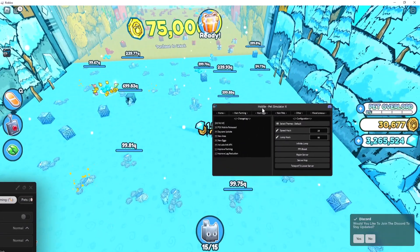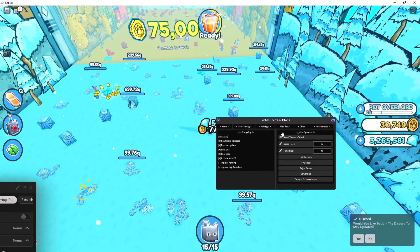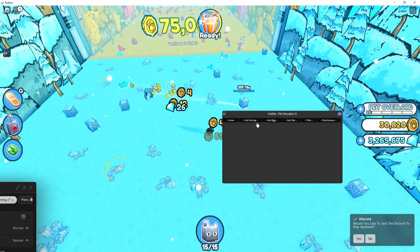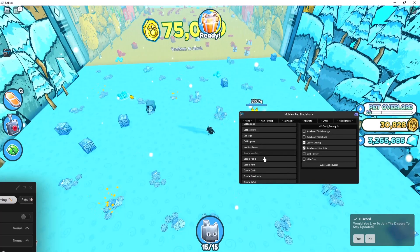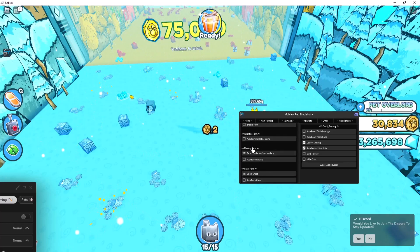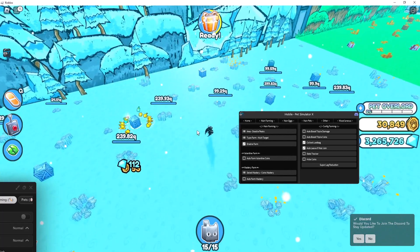The other GUI I'm going to showcase is Black Trap Hub, which is actually the best for mobile — though you can also use it on PC obviously. As you can see, there are speed hacks so you can walk really fast. On the main farming area you can choose area and town. I'm just going to choose Doodle Peaks. As you can see, if I enable farm, it's farming.